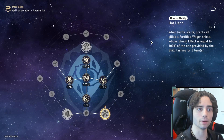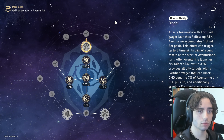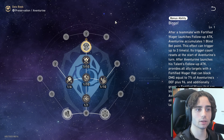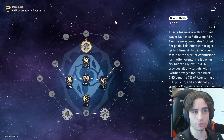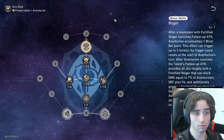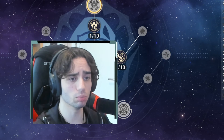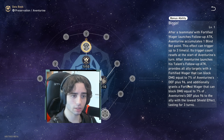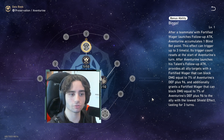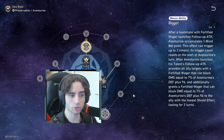The white traces: for every 100 of Aventurine's defense that exceeds 1,600, his own crit rate increases by 2%, up to a maximum of 48%. This really helps him get a good crit rate ratio on top of being a good sustainer. When the battle starts, all allies are granted Fortified Wager shields equal to 100% of the one provided by his skill, lasting three turns — so you're instantly safe from the start. The Bingo passive: after a teammate with Fortified Wager launches a follow-up attack, Aventurine accumulates one Blind Bet point.